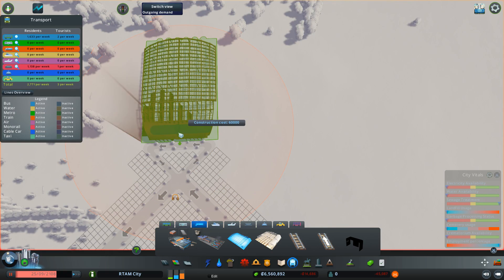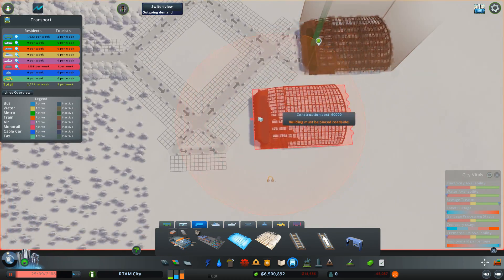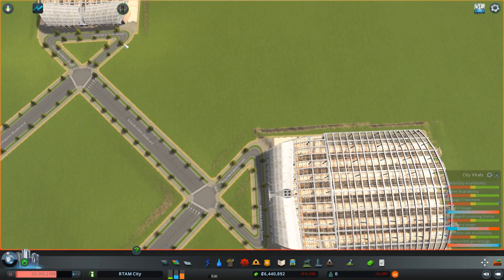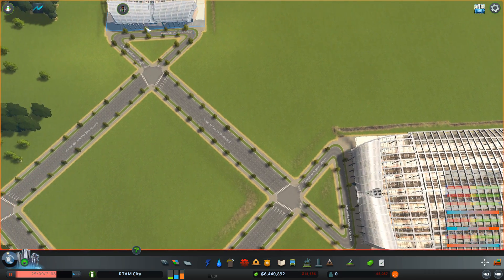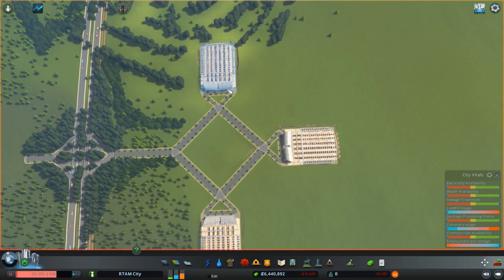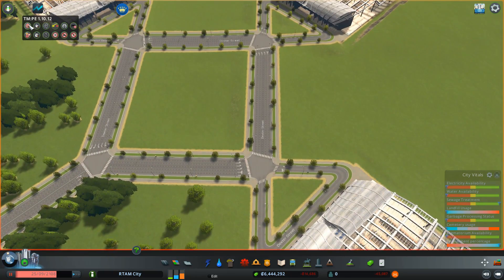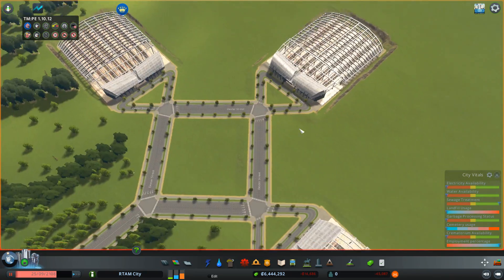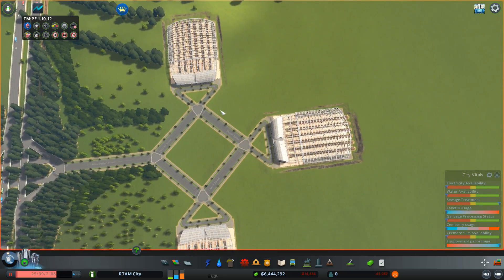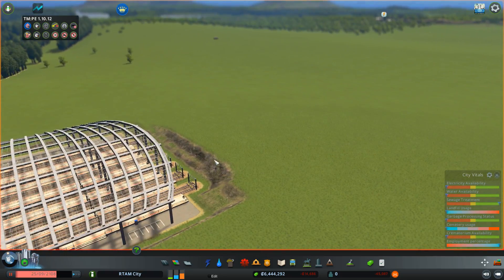Hub number one goes right here, hub number two — actually this is all one big hub. What we still need to add possibly is a pathway so people actually walk from one station to the next. Or we could make this smaller — yeah, I'm gonna make it smaller. Everything is a little bit smaller. Right here we can take away the traffic lights for sure. We are going to make something decorative inside, or maybe even something iconic. But this is going to be a nice train hub.